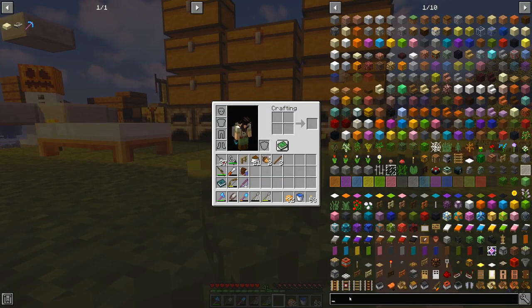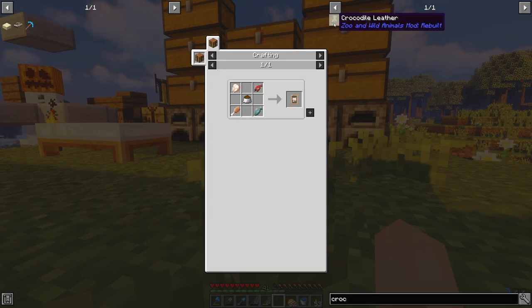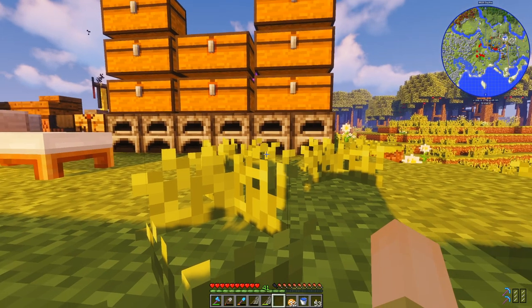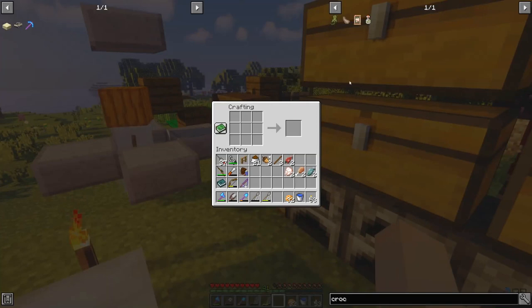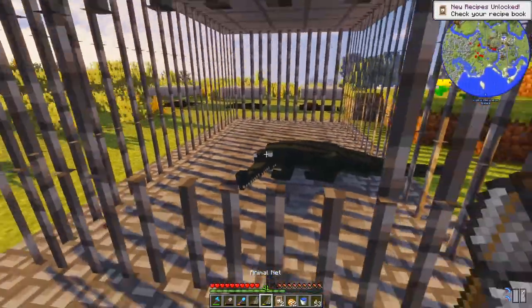I believe it's just crocodile kibble — that makes sense. So salmon, chicken, raw bird meat, and raw fish. We're gonna need two salmon, two chicken, two raw bird meat, and two fish, and then two kibble in the middle, which we have. Beautiful. This is gonna be easy peasy lemon squeezy. We got the crocodile kibble.